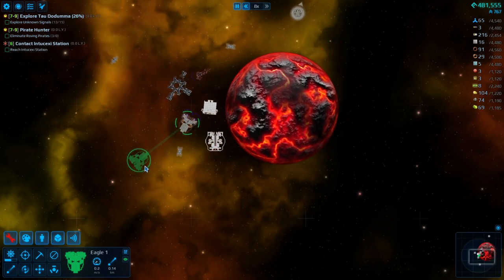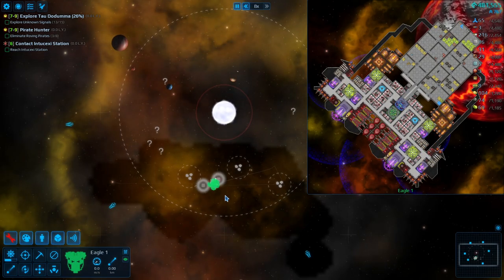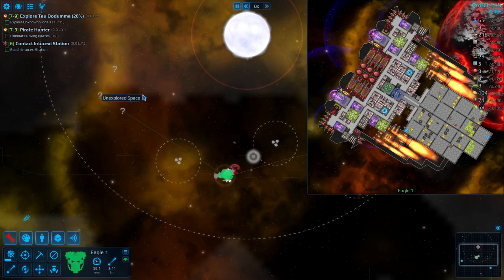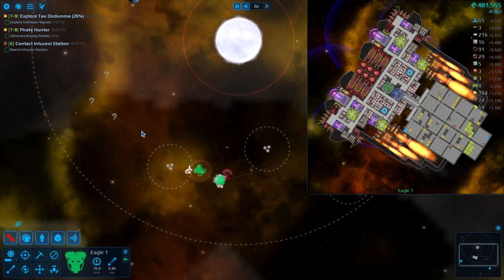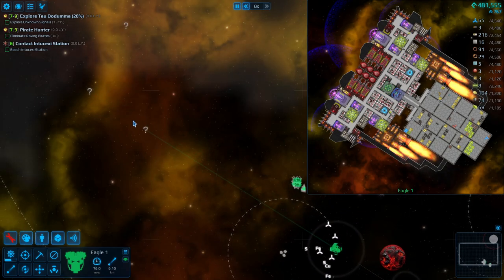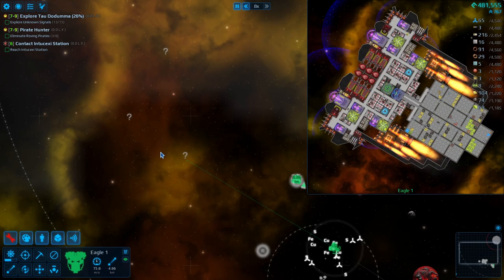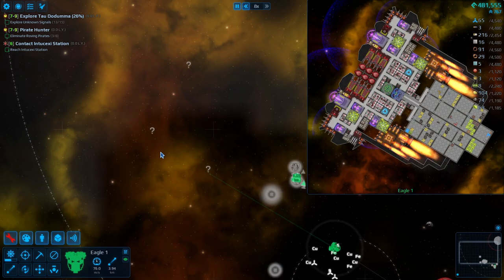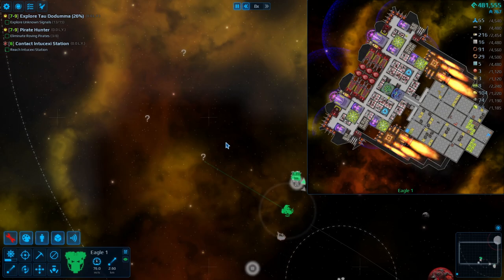Just kill a pirate — should be enough to do what I want to do. I could deconstruct those extra resource bays too. We'll do that and kill a pirate. You guys are itching for some action — I can hear it through the screen.